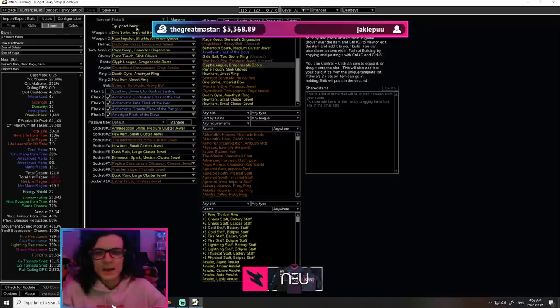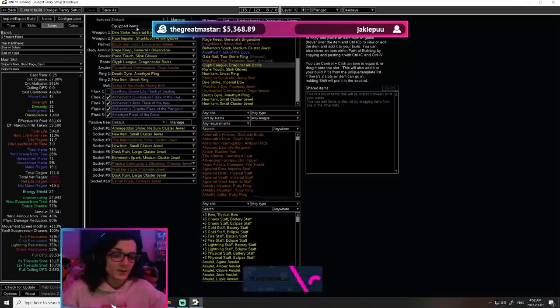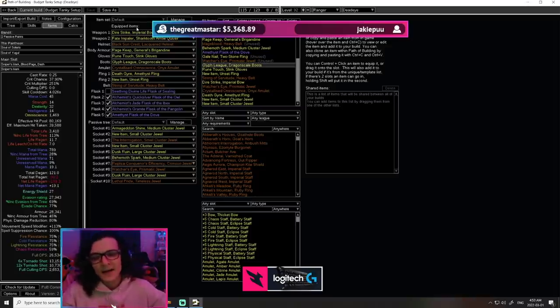First off, if you're on the super, super budget versions, it might be hard to actually swap into this setup, because you're probably not going to have enough currency for the cluster jewels or the items in general. So super budget versions are just going to have to remain squishy until you get a little more currency. As you improve your investment, this is probably somewhere around a 50ex version — a few weeks ago it would have been 30ex, but due to inflation and items increasing in price, we're looking at around 40-50ex, or maybe 45 if you self-craft.